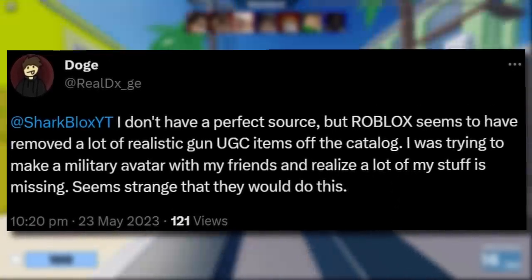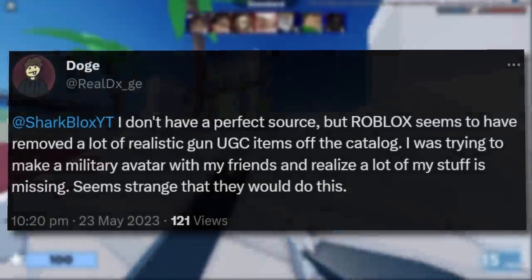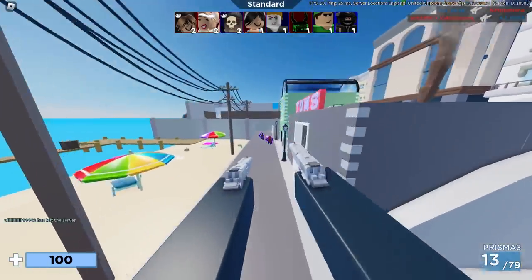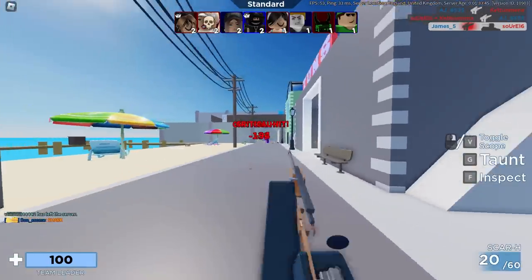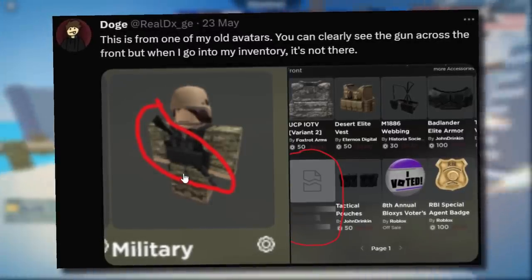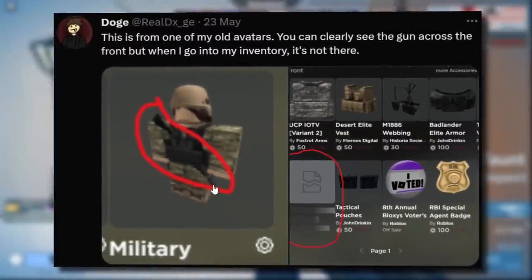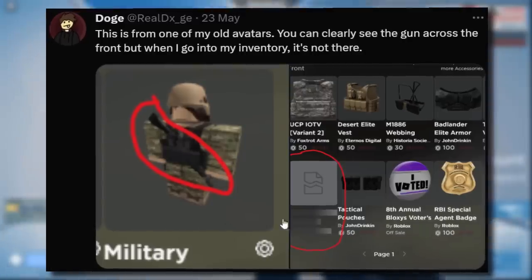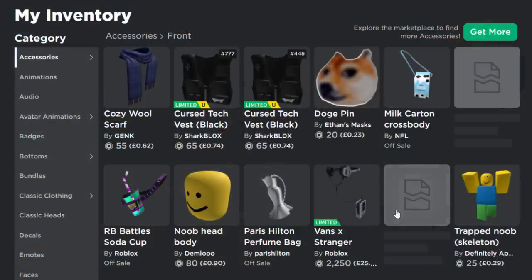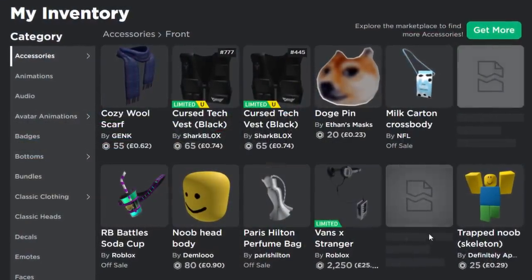He was trying to make a military avatar with his friends and realized a lot of the stuff is missing. I noticed this as well because I went into my front accessories and a ton of guns were just deleted. He's got a soldier uniform and was trying to wear what looks like an AR rifle — some kind of front weapon — but it was content deleted.